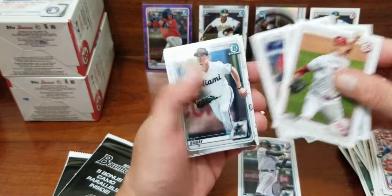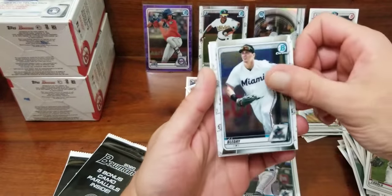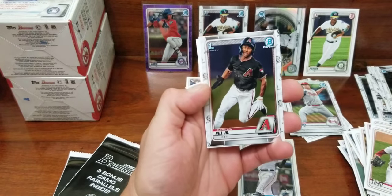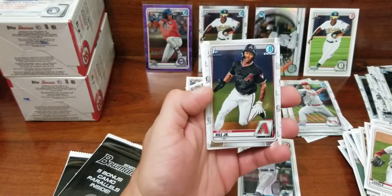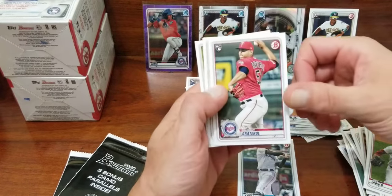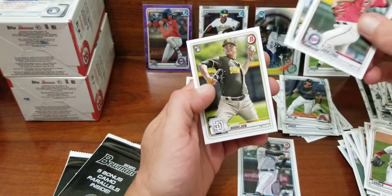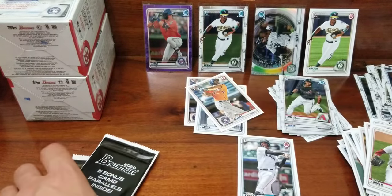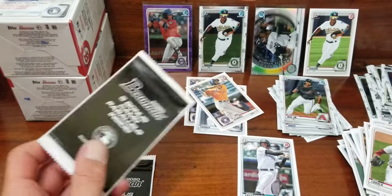Drew Mendoza, chrome of JJ Bleday, and the first of Glenn Allen Hill Jr. — not familiar with him. Zach Collins and Morjan. Hopefully we can get some good mojo in these camos — even a Dominguez camo would be a nice hit.